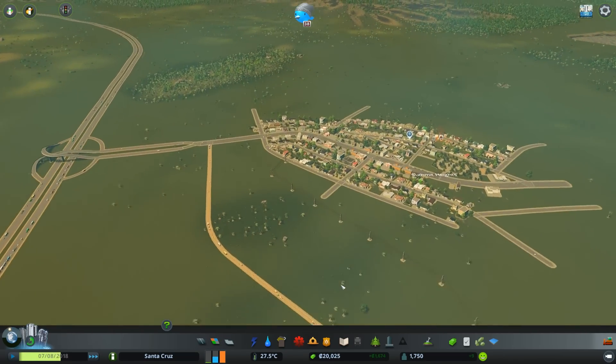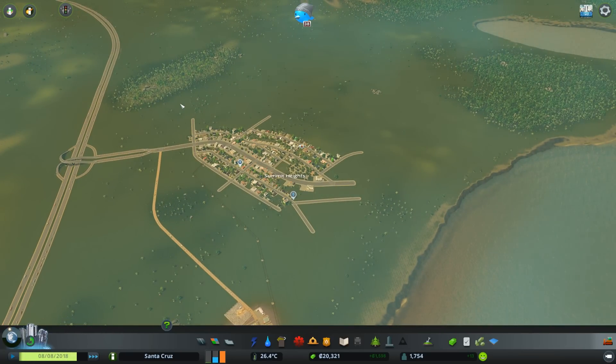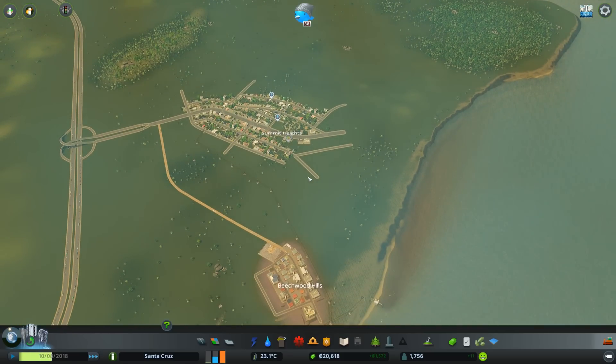We want some more industrial — I think we'll do that next time. We'll come back and do the forestry, I think that would be a good idea, but I'm going to leave this part here. In the comments down below — district name suggestions for Summit Heights, Beechwood Hills, and a name suggestion for the city. Also any mods you think I should have. I'll obviously go through the workshop myself and have a look around, but there's a lot of mods I used to use that just don't work anymore or are outdated. Thanks for watching guys — I will see you next time and have an awesome day!